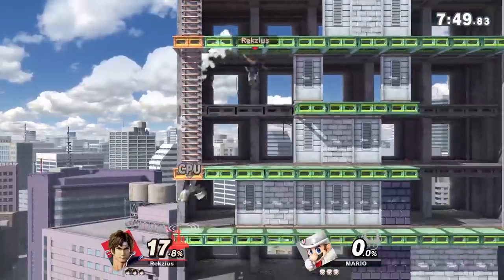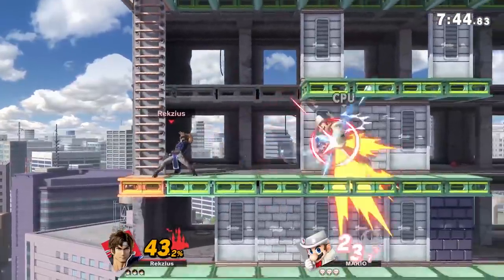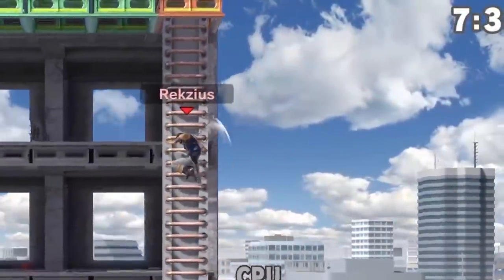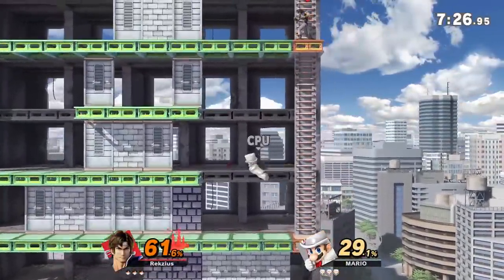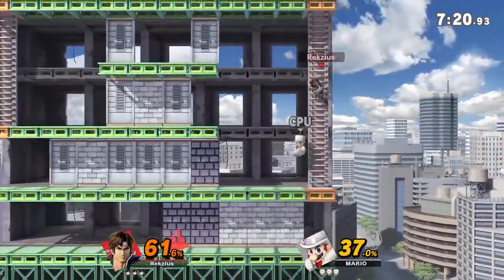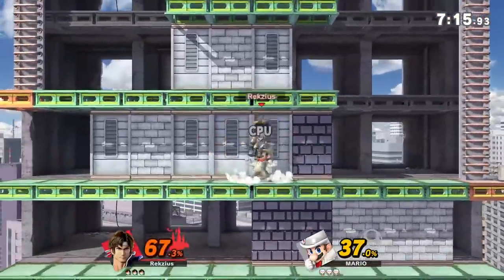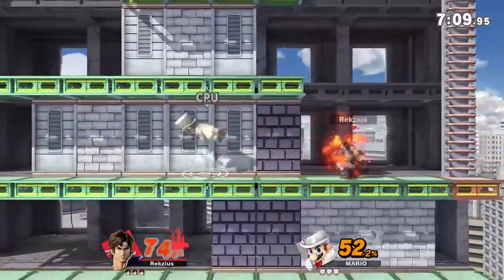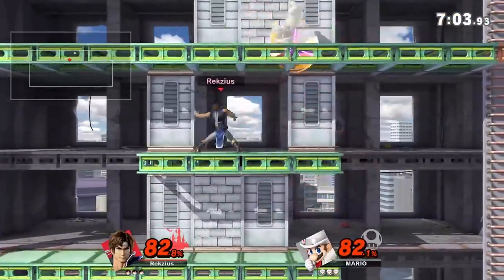Wrecking Crew. This stage is kind of weird — it's one of the very few stages that have ladders. 75M had them as well. You can climb on them, and a very strange thing added to Ultimate are ladder attacks, which make you able to use aerials while on a ladder. I really can't imagine why they felt a need to add this, seeing how there are only like two stages that actually have them, and they look really weird — you just kind of hover in the air. It's a strange feature to add, and they don't really change anything since it's pretty much always better to be moving while using an aerial. Sakurai works in mysterious ways.